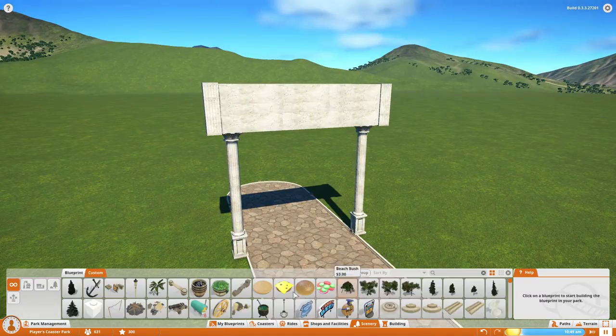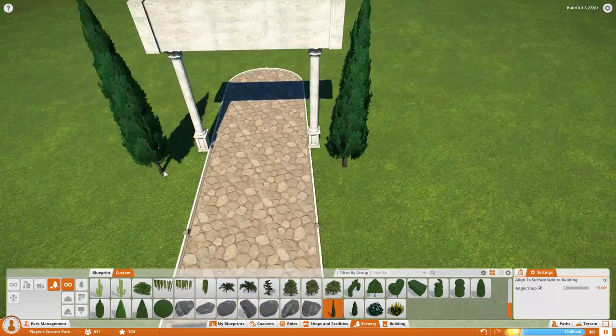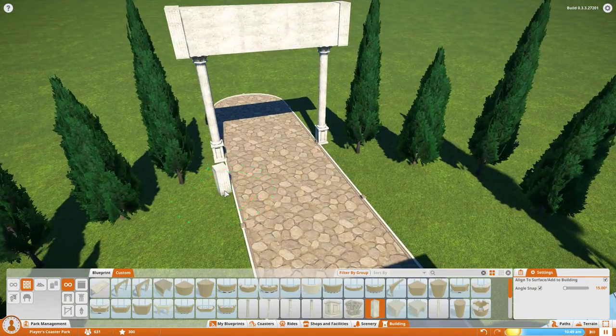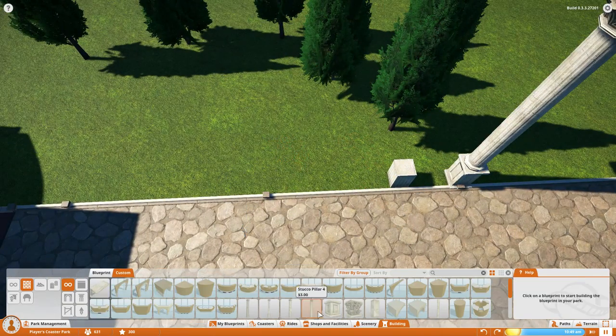I'm starting to use all the different stucco pieces to find things that'll work in this area. It's kind of annoying because every time you open and close the build tab you can sort by stucco pieces, but then it forgets it every time. I wish it would just stay selected — I should give that feedback to the developers, because I close the build menu a lot to get a nice view and look at everything.